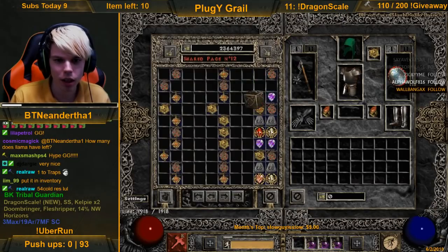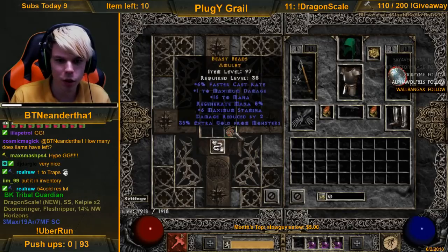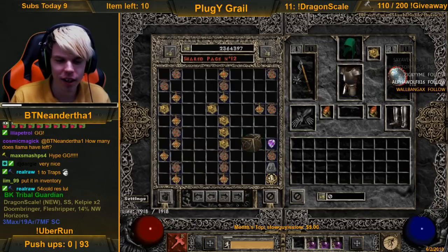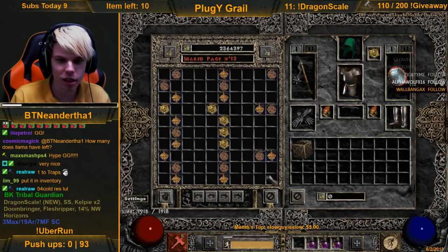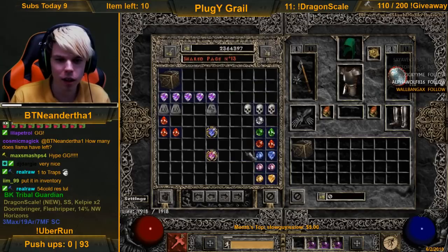7 FCR, 18 dex. 7 FCR. Come on man, last ones. Quad res - no. Another one man, lightning and 5. Damn - GG boys. I might be able to scavenge a couple more, I might be able to do 4 more - okay, 5 more. I might be able to do 5 more. Let's see if we can organize this.